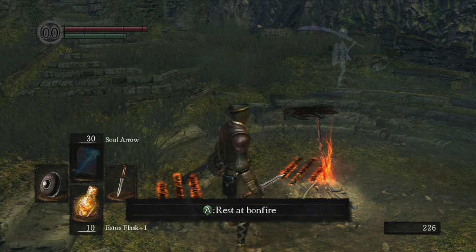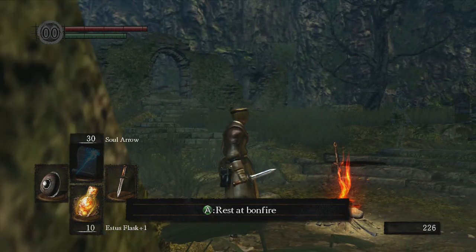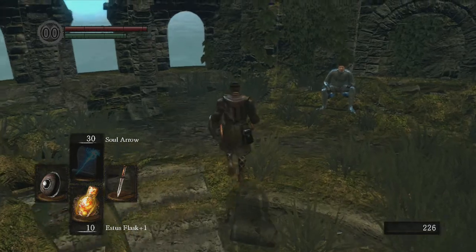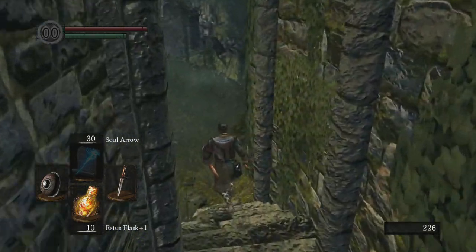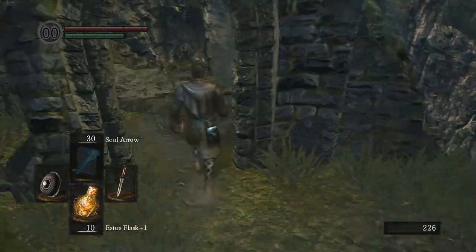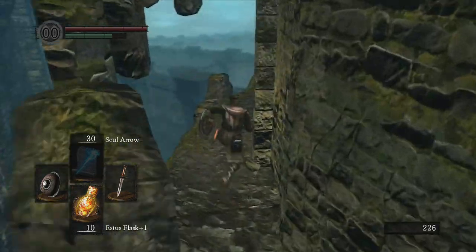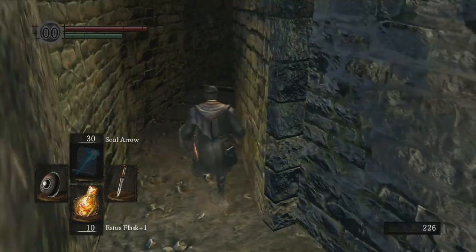Welcome. In this video I'm going to show you how to do a Valley of the Drakes suicide run. This is to get the Spider Shield and the Brigand armor - basically some of the things that you start with if you start as the Bandit class. So what you're gonna do is run down here.